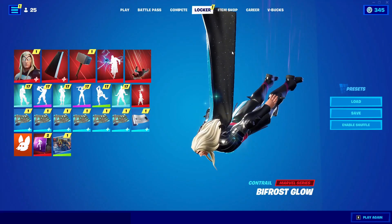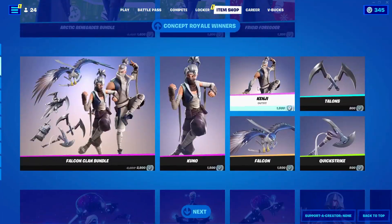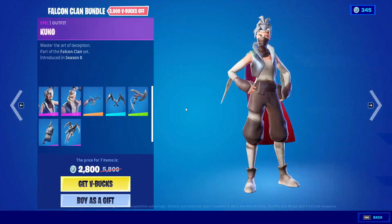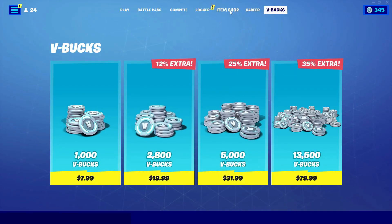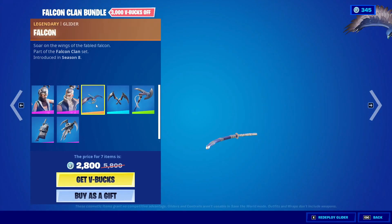After you've done that, go ahead and go into the Item Shop. In Item Shop, go to the top until you see a pack or a bundle. Choose that pack or bundle and click on Get V-Bucks on it. After you've done that, go into Item Shop again, go into that same bundle, and click on every single item in it.